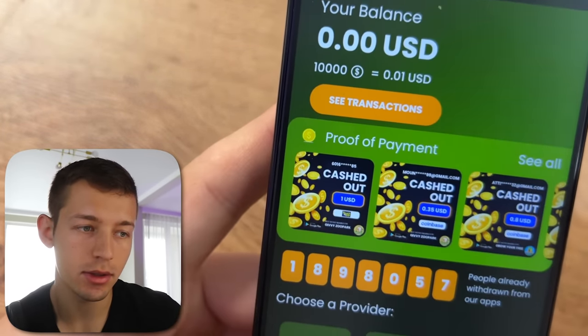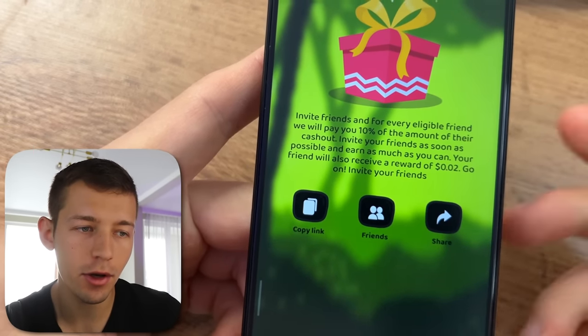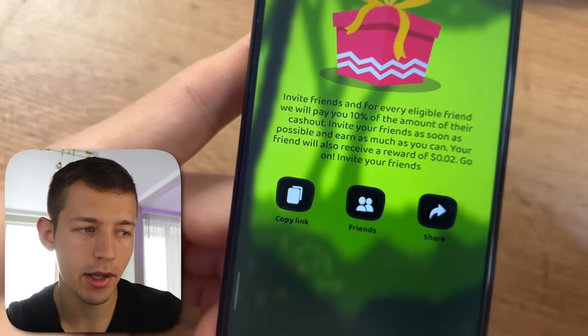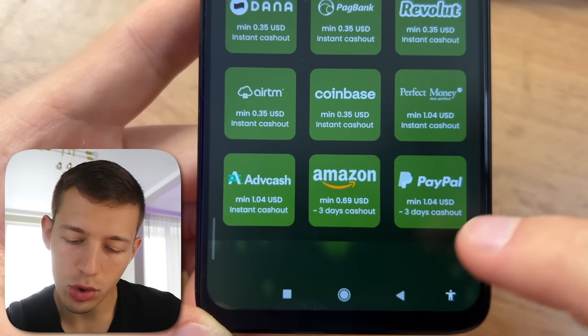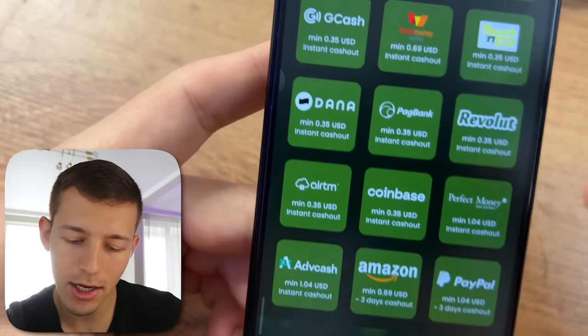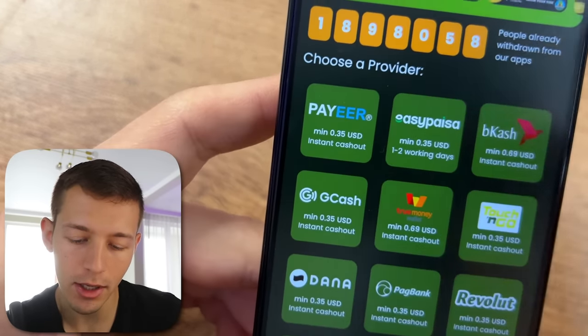Click withdrawal and 10,000 of these coins equals one cent. If you download this application from my link below the video, you'll get the first free two cents on your balance. You can withdraw money to PayPal, Amazon gift card, cryptocurrency on different crypto exchanges, or to your player account.